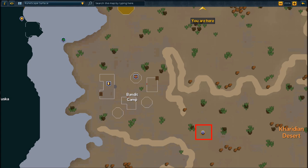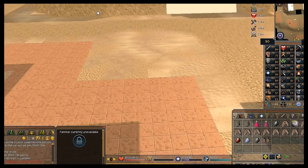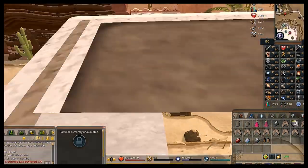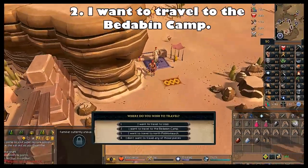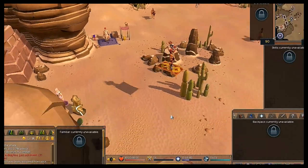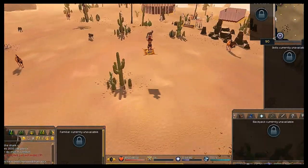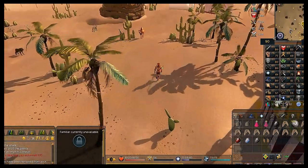Head back to Eblis at the Bandit Camp lodestone. Take the flying carpets — go to Al Kharid, travel with the rug merchant, and select 'I want to travel to the Bedobin Camp.' From there run all the way south back to the Bandit Camp lodestone where he has the scrying orbs set up.